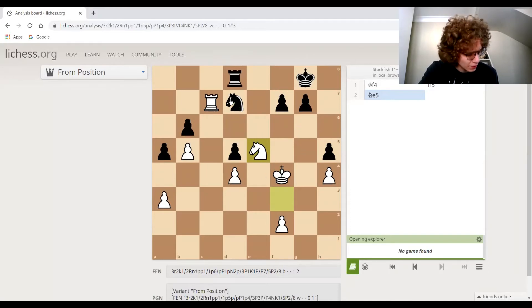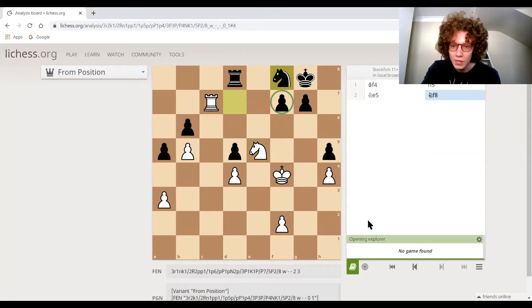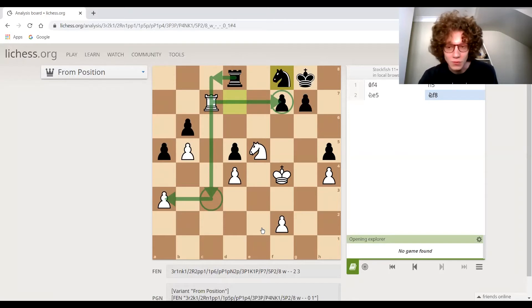Black is going to give up that pawn in order, hopefully, to tempt white's rook off there. Then maybe black can get some activity for the rook — bring the rook down, maybe to here — just to attack some white pawns. Remember that activity, especially in an endgame, is really important and it could even be worth as much as material. So even if you have to give up a pawn, it's more important to have an active rook or active pieces.